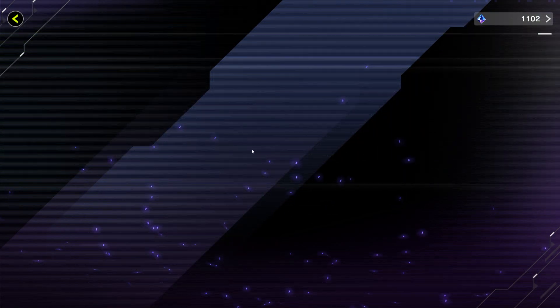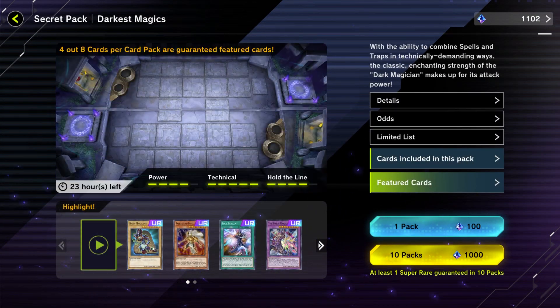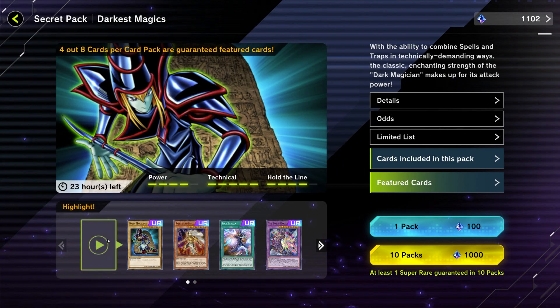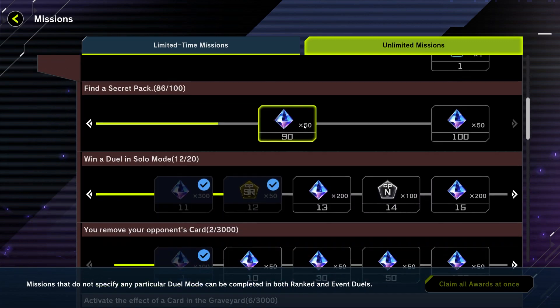In my case with Dark Magician, I was able to pull on the secret pack for Dark Magician, and after pulling on the master pack a few times — since the secret packs unlock when you get cards related to an archetype — from there, pull as much as you need to get what you want.